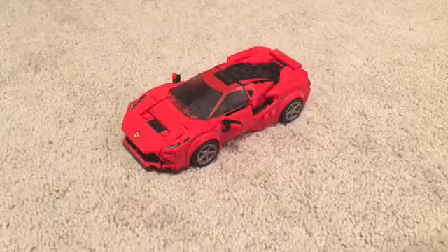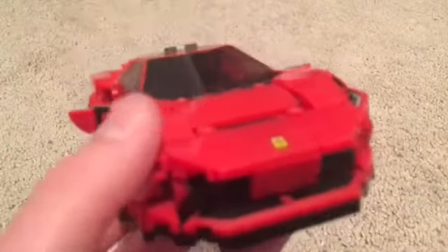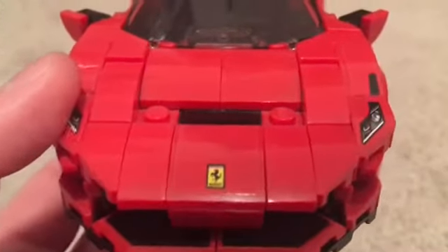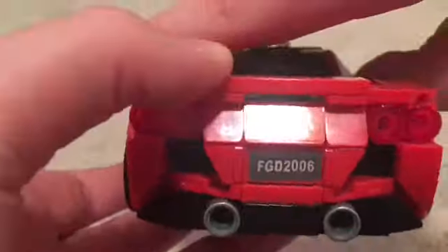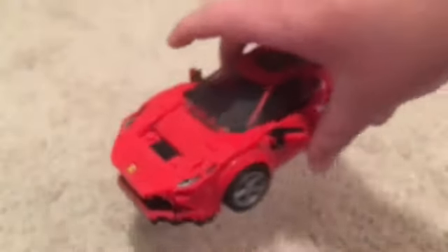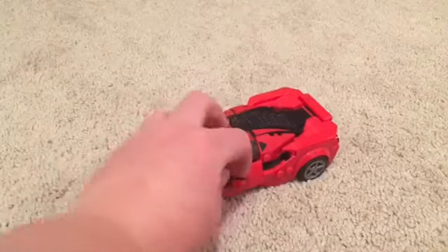Before I show the inside, I'm going to show the outside. There's the Ferrari logo on the front. They made it look really realistic. On the back it says 2006, which is the year of the car model. They have multiple real Ferrari models of this car, and it has movable mirrors so you can adjust them.